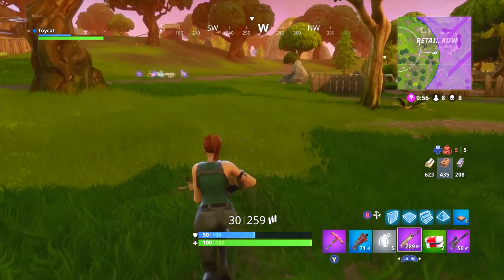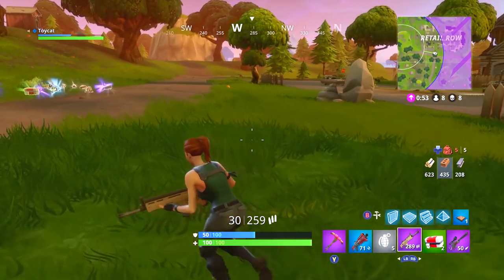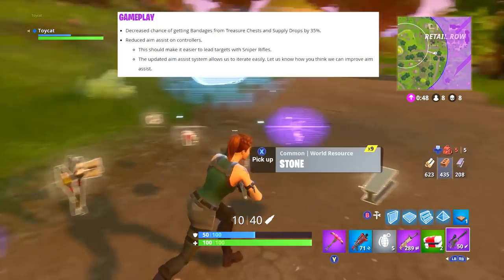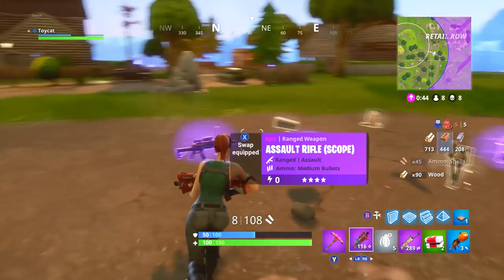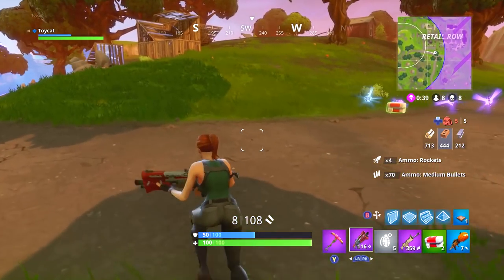Also we've got some changes to other items, such as reduced aim assist on controllers in general, making it easier to lead targets with sniper rifles. Basically the sniper rifle was almost impossible to use competently on controller because it would stick to the person so you couldn't go in front of them. They've reduced the aim assist altogether to make that work.